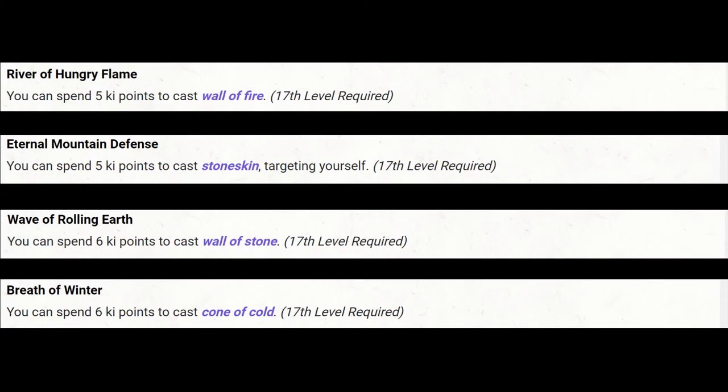At 17th level we gain one last Elemental Discipline and access to four more spells: Wall of Fire, Wall of Stone, Cone of Cold, and Stoneskin. Wall of Fire and Stoneskin cost 5 ki points, while Wall of Stone and Cone of Cold cost 6. All are powerful spells, though it's quite a high level to gain them. Wall of Stone is probably the most potent for trapping enemies. Stoneskin may be less useful as it relies on concentration, and we can still drop concentration when hit.